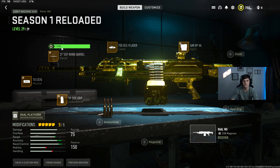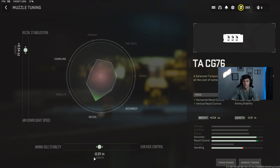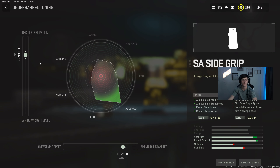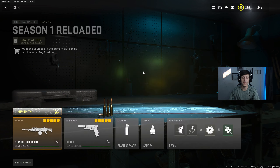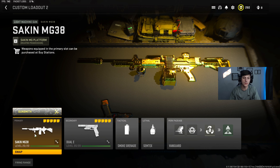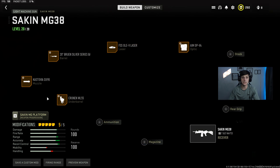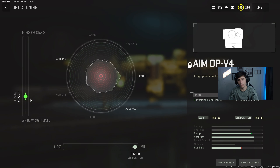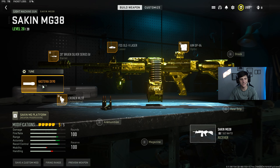Starting with number three: the Rout LMG. The only reason it's at number three is the recoil control isn't great — it'll probably get a buff — but the TTK is insane and the damage is nuts. For the average player it's probably not the friendliest. Run the Ammo PV4 tuned at -2.32 and -1.65, FSS Olav Laser, 21-inch EXF Rhino Barrel at 0.37/0.18, TACG 76 at 0.54/-0.01, and the SA Side Grip at 0.44/0.25. If you can handle the recoil, this gun is absolutely dominant.